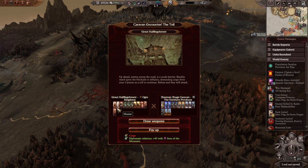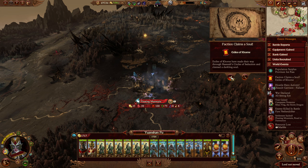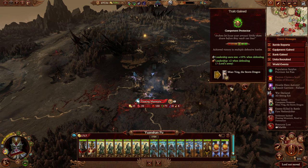Caliban encounter — the Tull. Grout Halfling Chewer — a fairly well-sized army there. Up ahead, strewn across the road, is a crude barrier. Bandits stand upon the blockade in defiance; demonic cargo from your caravan is at all to continue — refuse and they will attack. The worry is the Mournfang Cavalry — this is a bit of a hodgepodge. I think I'm actually going to pay up.